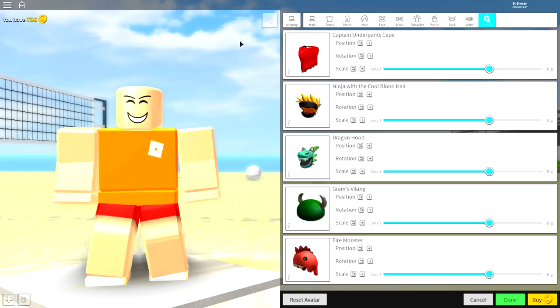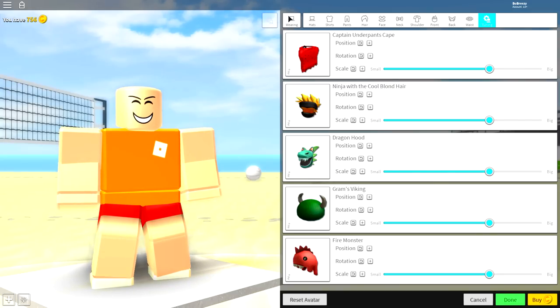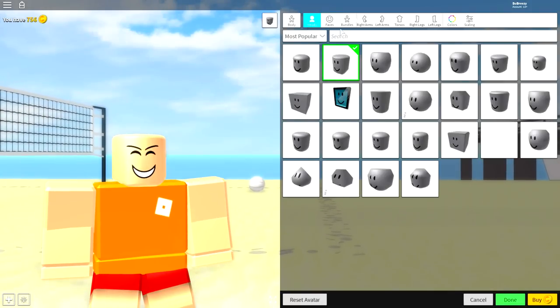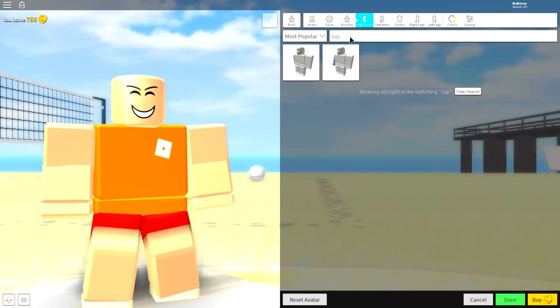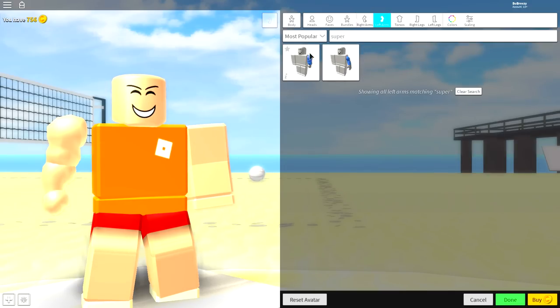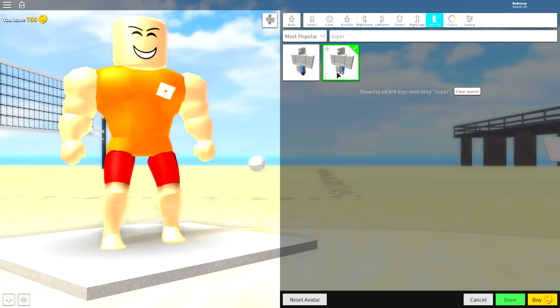Step three is changing our bodies. As you guys probably know, John Cena isn't some little weakling — he's actually massive, really really big in real life. So guys, simply search 'super' because we're gonna make him a superhero-style body. Just copy exactly what I'm doing right here.